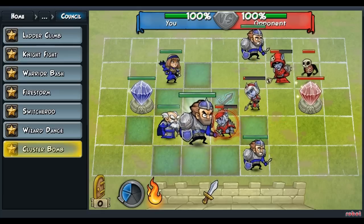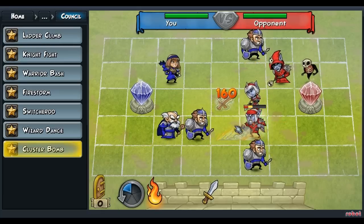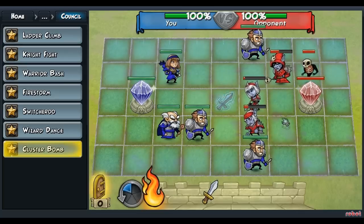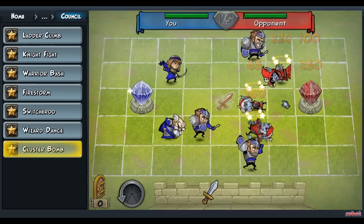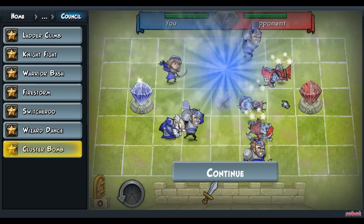Now you select a knight in front of your mage and attack the elf. Now you select your fire and use it on the empty tile between the crystal and these two elves. And that's the last challenge for the council team completed.